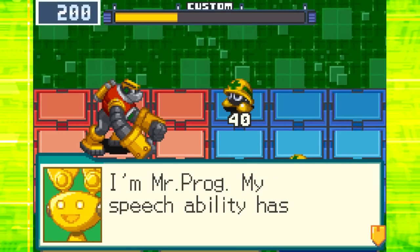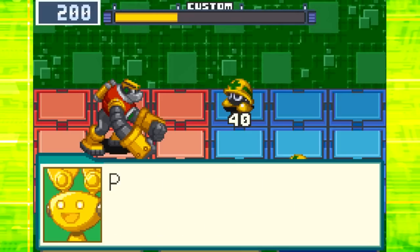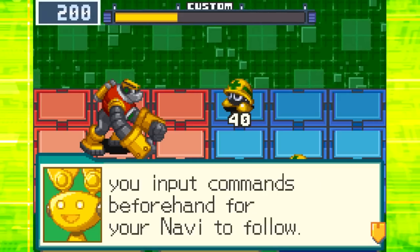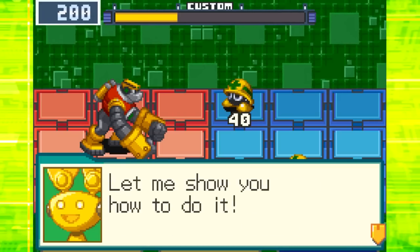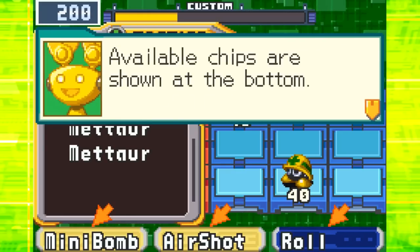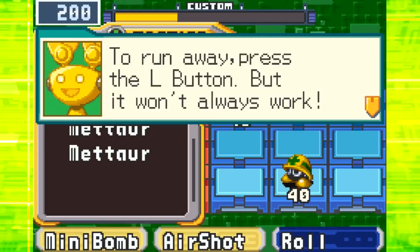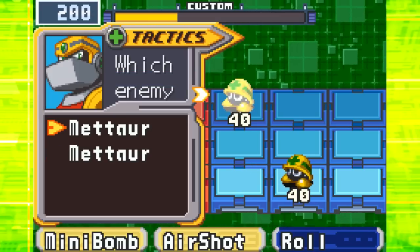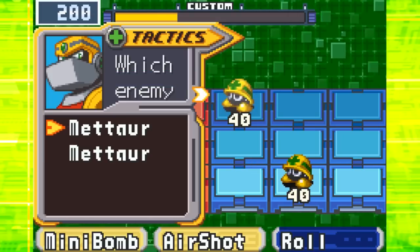'I'm teaching the basics of fire busting. My speech ability has been augmented so I can explain things to you.' So, you can't use the controller pad to move your navies in this game. Instead, you input commands beforehand for your navies to follow. The strategy screen lets you choose the enemy to attack. Available chips are shown at the bottom. Press the R button to read the chip's reach. To run away, press the L button, but it won't always work. Now try to choose an enemy to hit. So yeah, this game is very different from other Battle Network games.